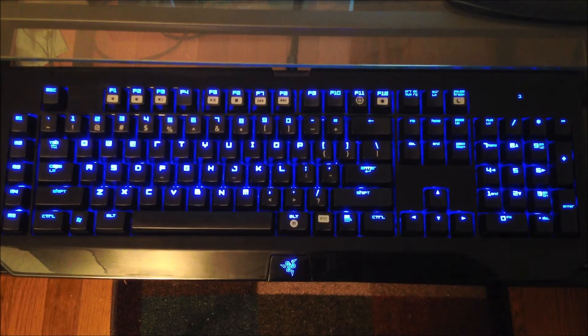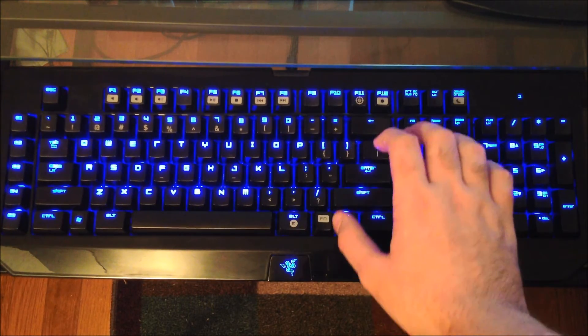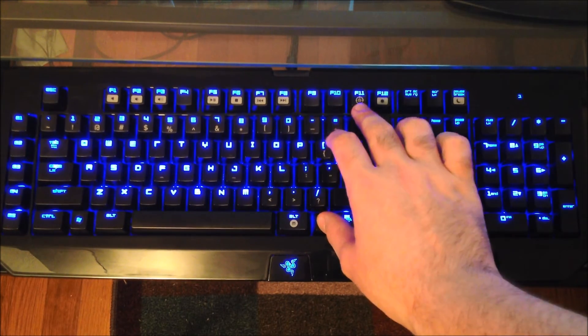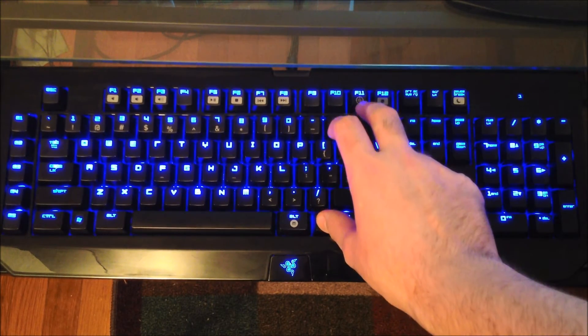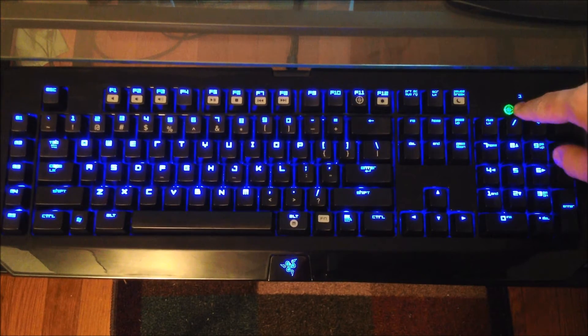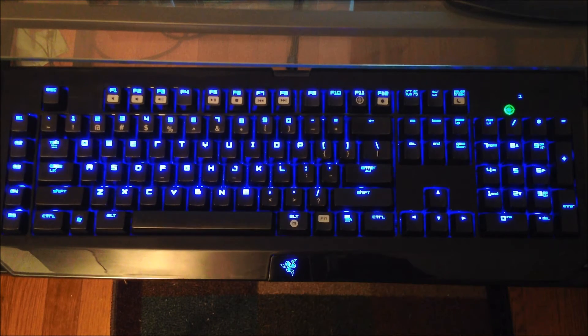Next up, we have the gaming mode. Basically, you hold the function key and then you hit the little picture of a crosshair with a G in the middle. You'll know it's on because there will be a green G symbol right here. That makes it so that notifications don't pop up to distract you when you're playing games, and you don't have to worry about accidentally hitting keys that are going to minimize a full screen game. It's really useful.